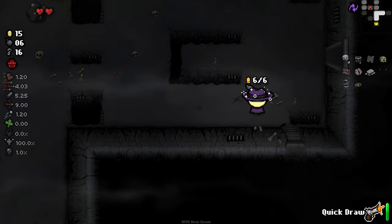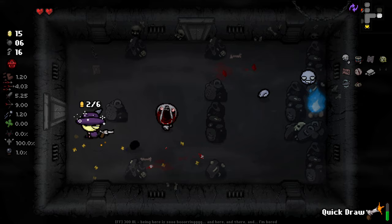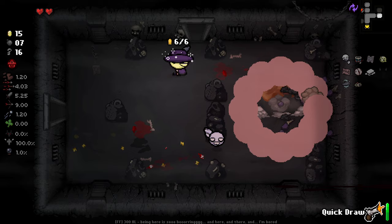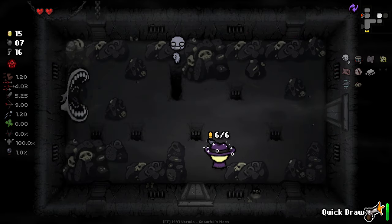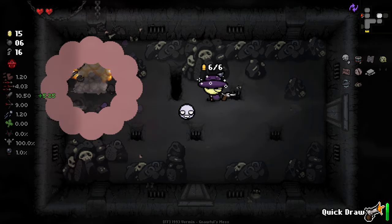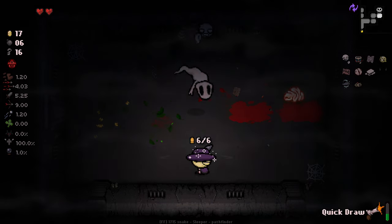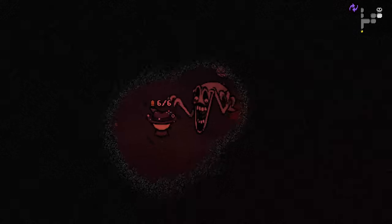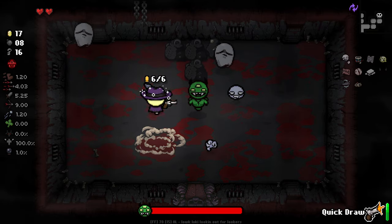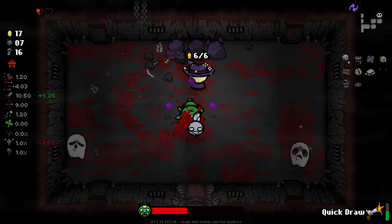Grabber is really not the sort of guy we should be taking but he's here - he can be a little bit of a nuisance. I need to get soul hearts. Good - boss time. I bloody bashed him straight into me and lost my angel chance. What on earth is this ghost doing?